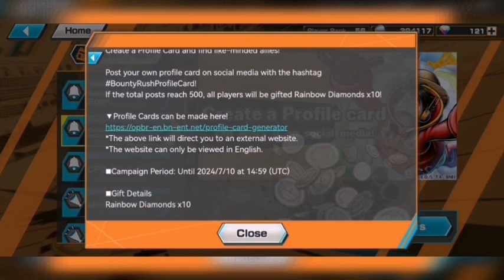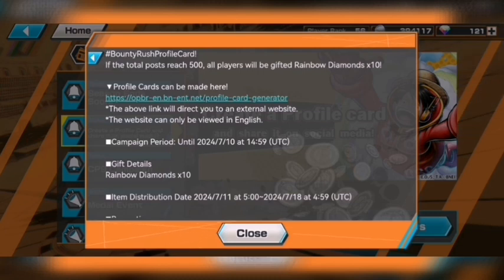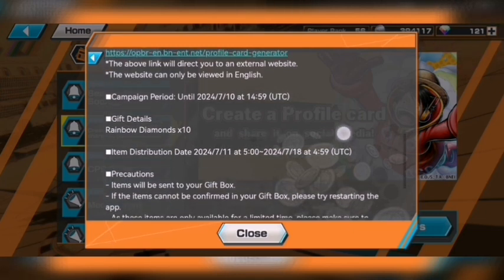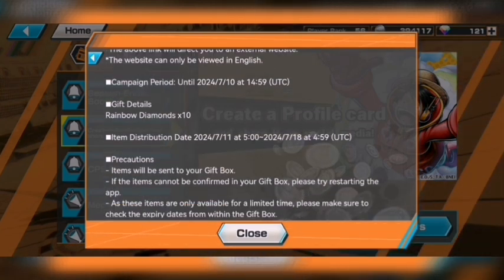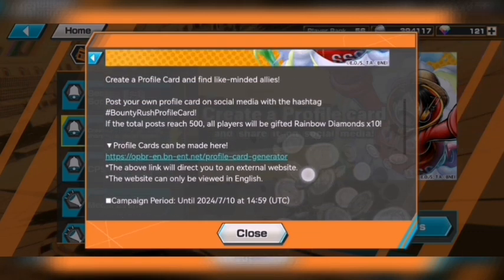Profile cards can be made at this link — it will direct you to an external website, which can only be reviewed in English. The campaign runs until July 10th at around 2:59 UTC. The reward details confirm it's 10 rainbow diamonds, and you can only receive them if the campaign reaches the total of 500 posts.